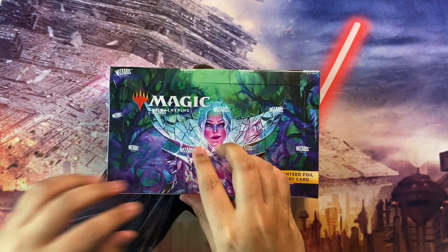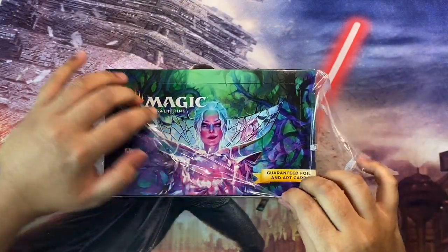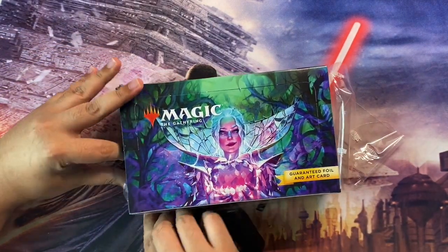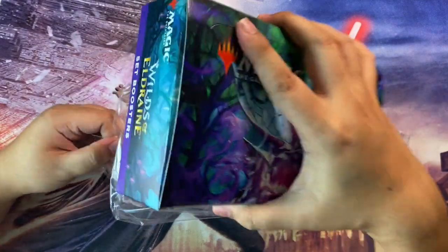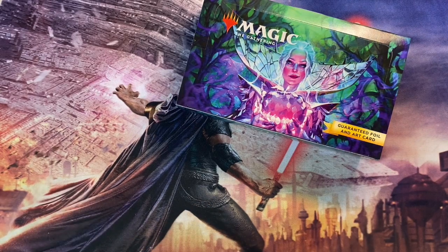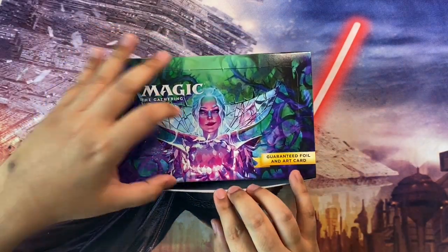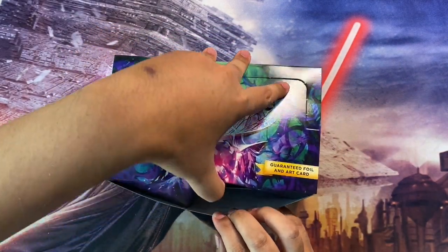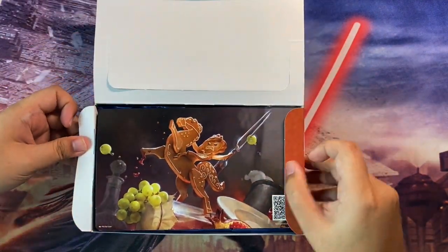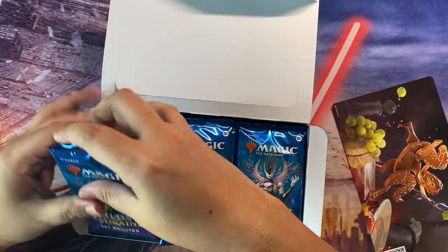I have already opened two pre-release kits and one set booster before this, and I'm hoping that I can make out with some big hits from this set — specifically the enchantments like Rhystic Study, Greater Automancy, Doubling Season and those guys. I've already managed to pick up a Parallel Lives and a Bitter Blossom, so that's good, but hoping we can get some more. There are also a couple of nice chase cards within the regular set.